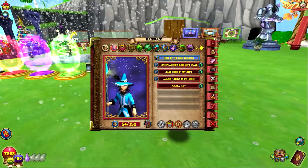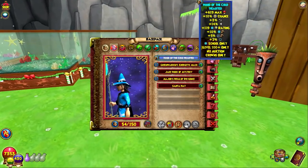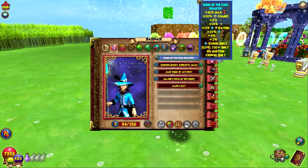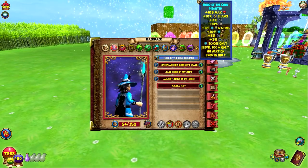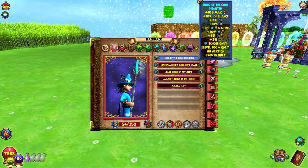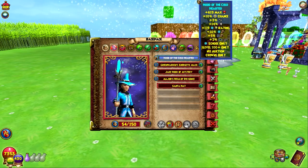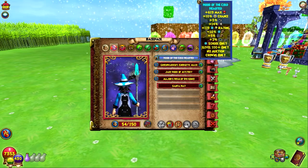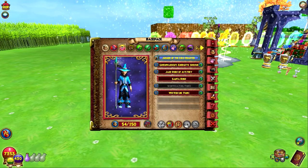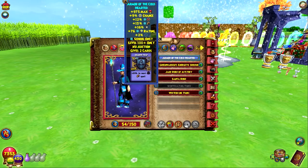Let's go from hat to deck. The hat is the Malustare hat. However, the Crocopatra Exalted Dungeon drops a better version of this hat, which gives more resist and damage. You lose some power pip chance, but you gain health as well, so overall the Crocopatra hat is better. Same with the robe, except it's from Rattlebones — we're going to try and farm that one as well, more damage, more health.